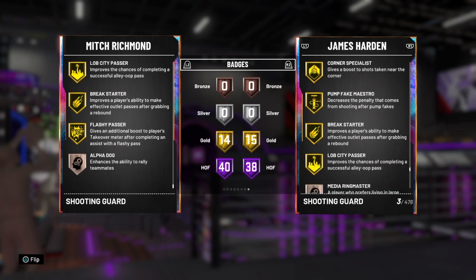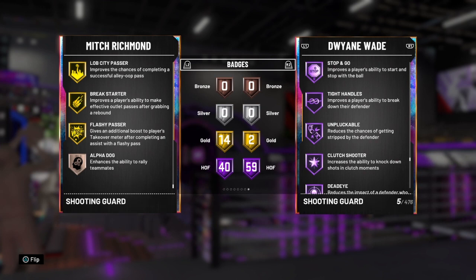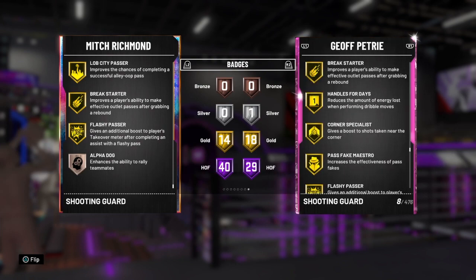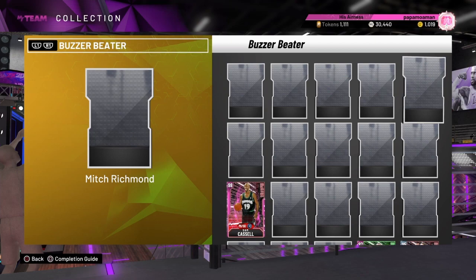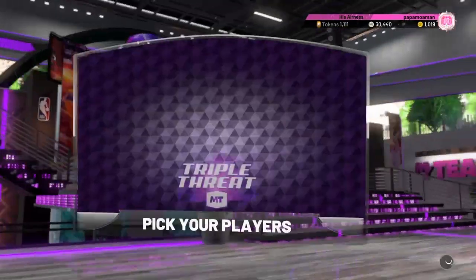Glenn Rice is better, but I think Mitch Richmond is better than Brandon Roy, probably better than James Harden, Kobe is probably better, Dwyane Wade plays point guard. He's better than LaVine, definitely better than Richardson, so he's definitely a top opal shooting guard. Now I'll get into a game — my opponent has Walter Davis, Kirilenko, and Eddie Curry, so a great team, probably better than mine.